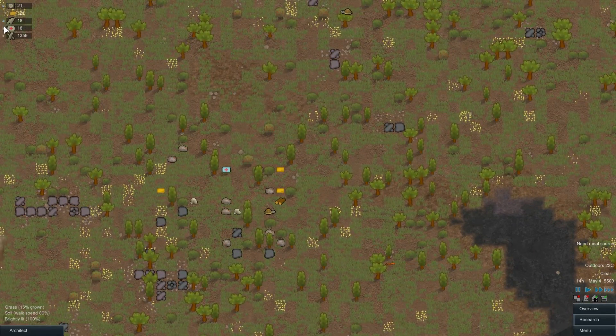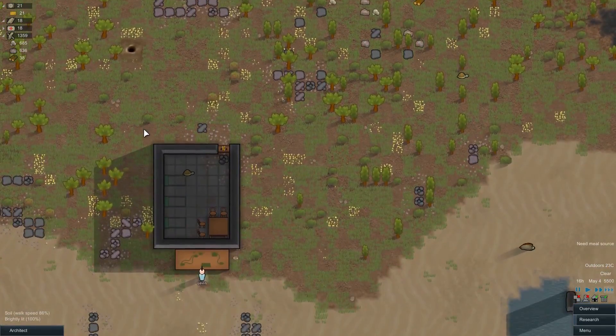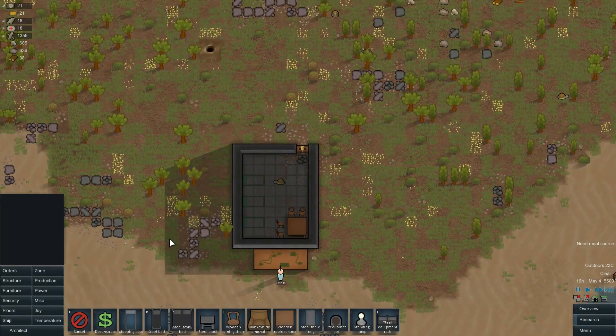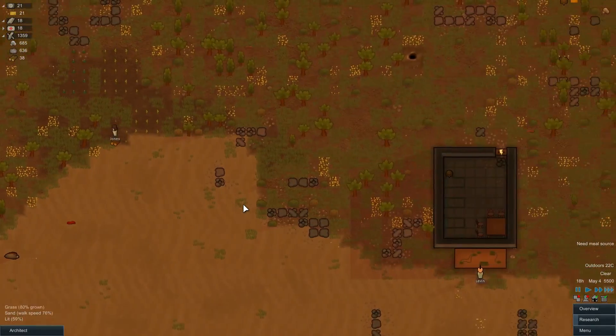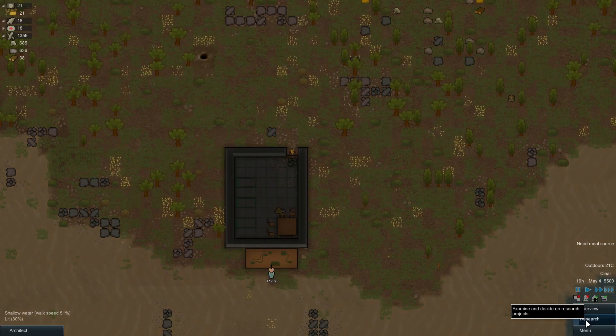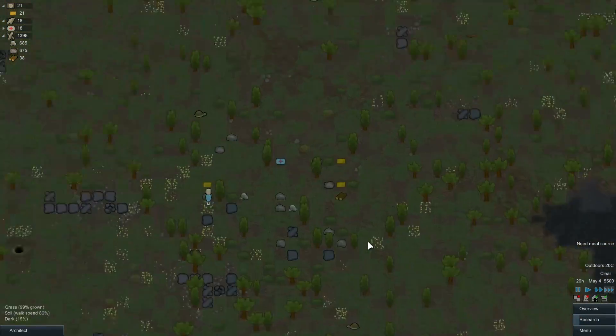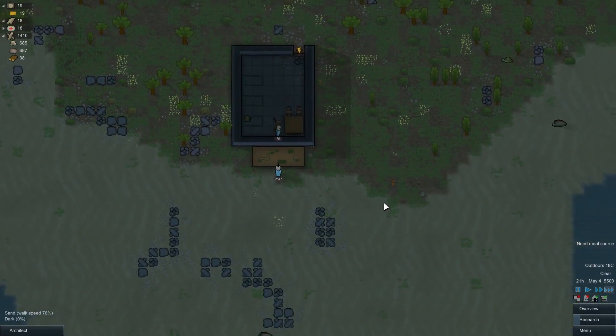How many meals do we have? 21 still — very nice. Very low on wood so we're going to have to chop down more trees. Working on the research. Yeah, I think we'll be able to just hold off on the whole power thing — as the armory supply dwindles we'll be getting closer and closer to doing power.